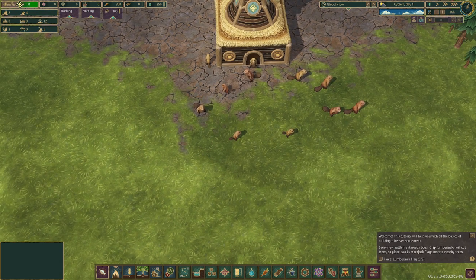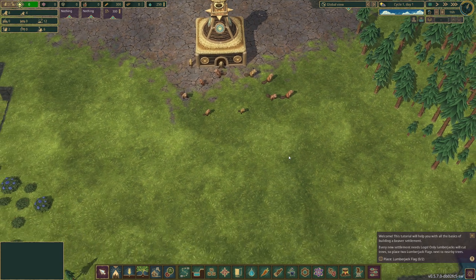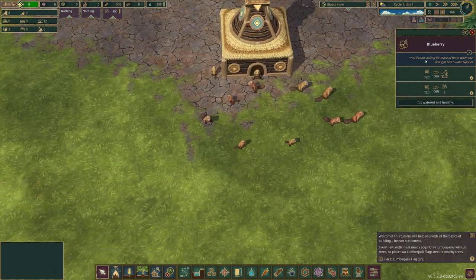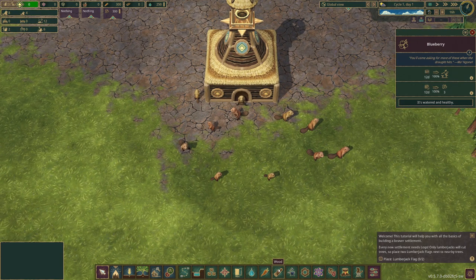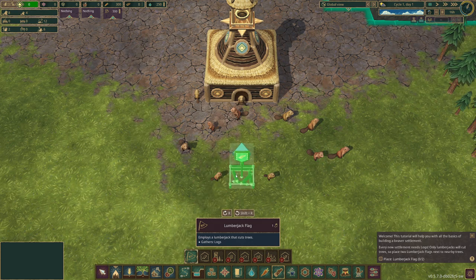First time playing the game, no idea what to do, but I did start off with tutorial messages. I wanted to start it off with you and not do this alone. The tutorial says every new settlement needs logs, and only lumberjacks will cut trees. I need to place two lumberjack flags next to or nearby trees. The lumberjack flag employs a lumberjack that cuts trees and gathers logs.